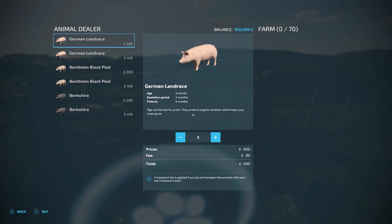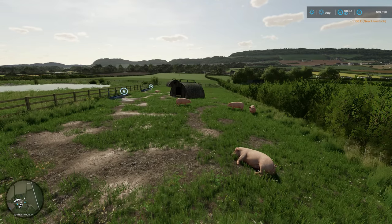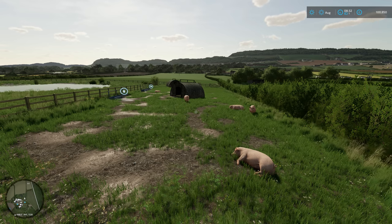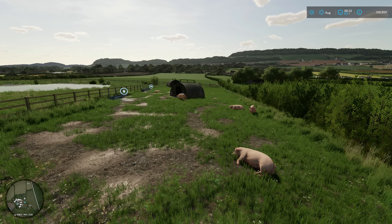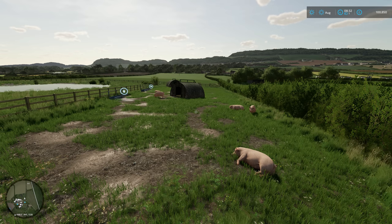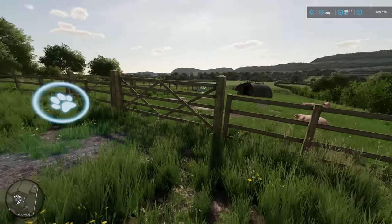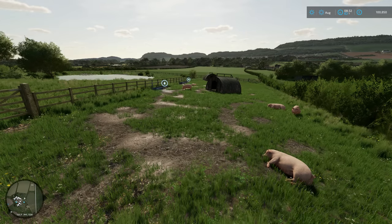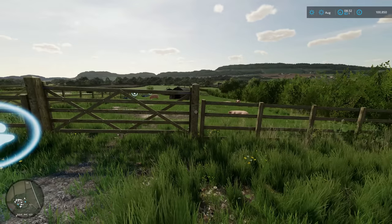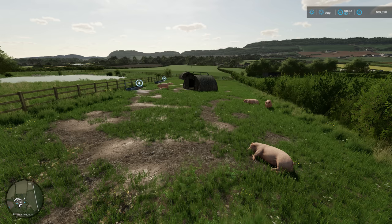It wasn't originally intended to use base game animals. I did a video on Calmsden about the animals they were going to introduce into Court Farms combined with the Farming Agency at the time. I think what Oxy found was there were too many problems sending it to Giants, so they wanted to get the map out. He knows there's a really good mod out there that enhances the animals, so you get the best of both worlds. There are a few new animals - rabbits and the pig breeds, cows, sheep, and goats we can use the mod for. It's only a small pig pen though - it holds 70, which is small to medium size.